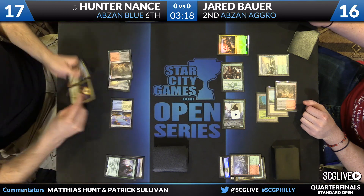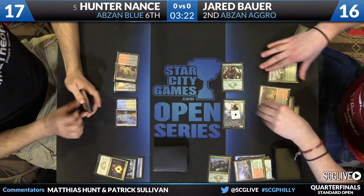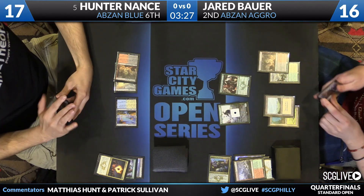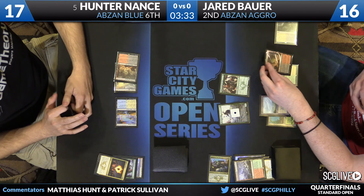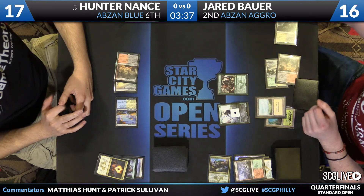Siege Rhino is not a bad catch-up here. It looks like Nance doesn't have it, but if Bauer is on empty, then Siege Rhino does a good job of checking both Warden of the First Tree and Anafenza. Hunter goes in, exiles the Anafenza, did not have a land. Rhino will be great — Hunter is sitting on both Rhino and Woodland Wanderer, so once he hits the fourth land he does have some plays, but he'll need it soon.